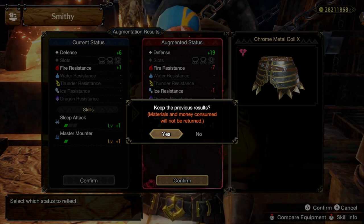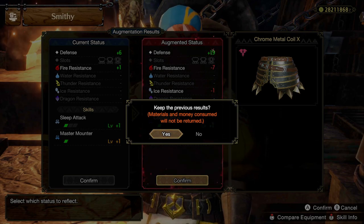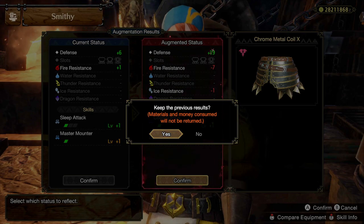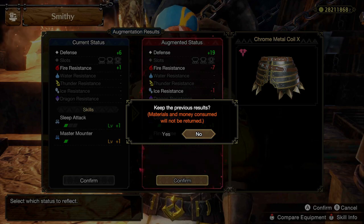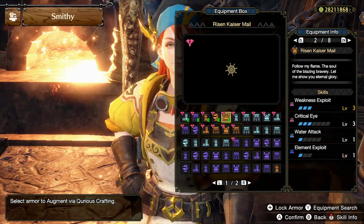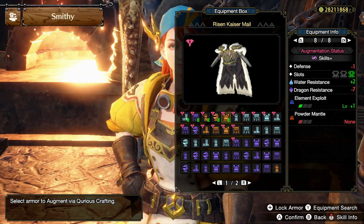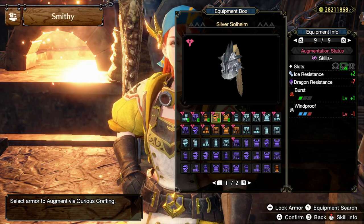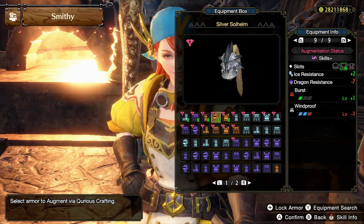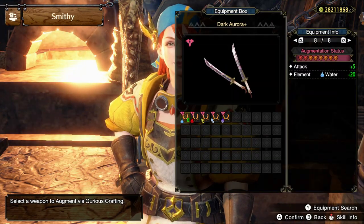If you want to quickly get a nice endgame build — like I did, because I work full time and I'm sure a lot of you do too — it can be useful to use Skills Plus to get your results faster. For example, on the pieces I have equipped, I got rid of Powder Mantle on my Risen Kaiser Mantle to get Element Exploit — a great skill for Dual Blades. Same thing on my Silver Rathalos helmet: I got rid of Windproof to get Burst. So that is how the endgame loop works.